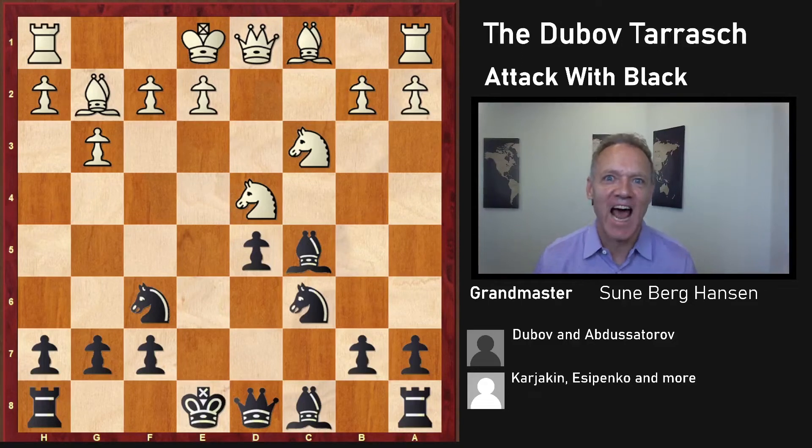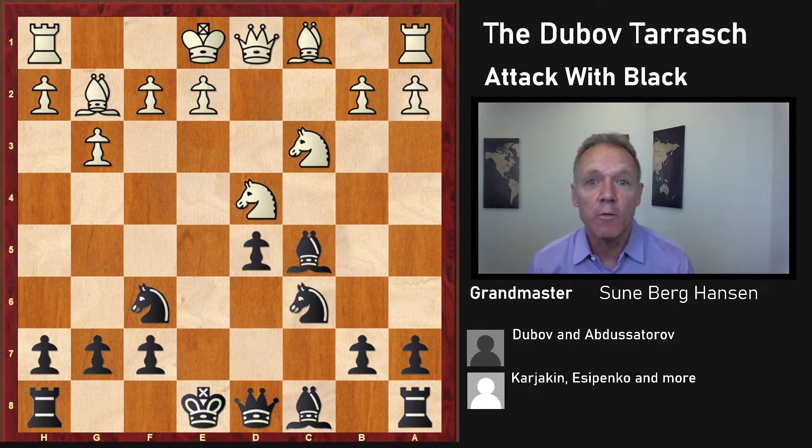The Dubov attack with black — today we're going to see a brand new weapon. Well, it's not completely new but almost new, that will allow you to attack with black from more or less move one. The good news is white has not figured out what to do against this yet, so black is scoring well and has the initiative.